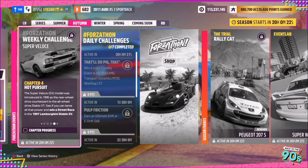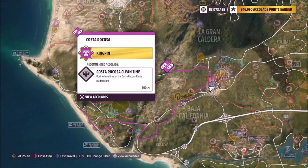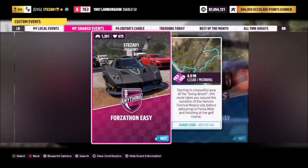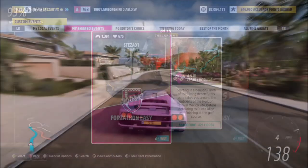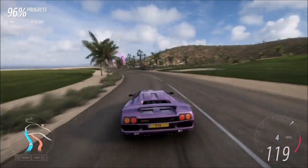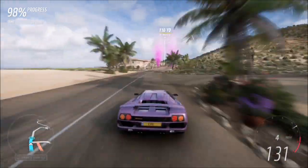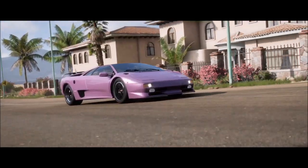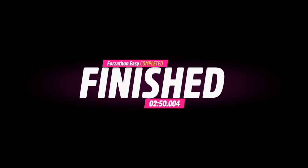The final challenge wants you to win a street race. I recommend heading over to the Costa Ricosa street race. I have a blueprint set up for you to use — it's called Forzathon Easy, share code 429410764. It has no AI driver tires so you're guaranteed a win. You can take a leisurely pace or go flat out; it should only take you just over about two and a half minutes — a nice and easy final challenge.